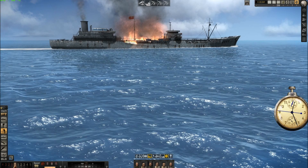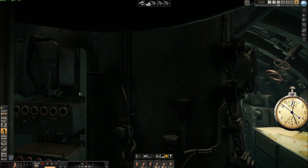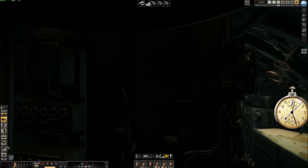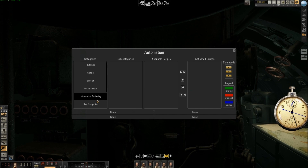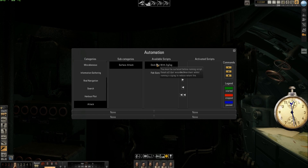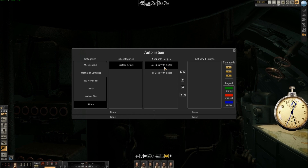I'll show you something. F2 - exit. I will go surf on the boat. I will teleport myself to the bridge, but first I want to run a script. There's a script here - a nice script made by Trevally. I choose attack, surface attack, and I choose deck gun with zigzag. This is very nice - you will see what this script is doing. If I press X, the script will start automatically. I will teleport myself on the deck.